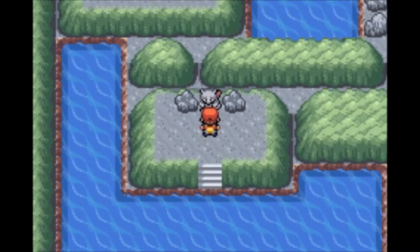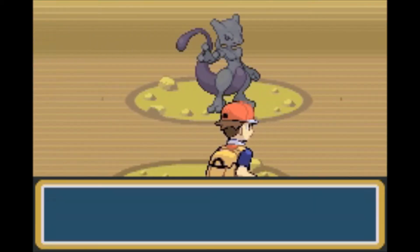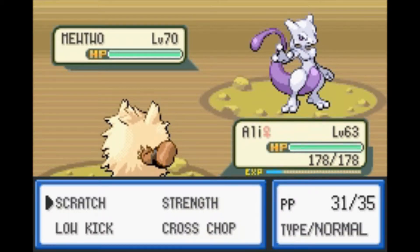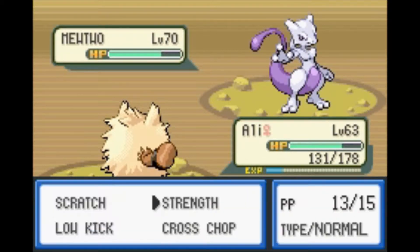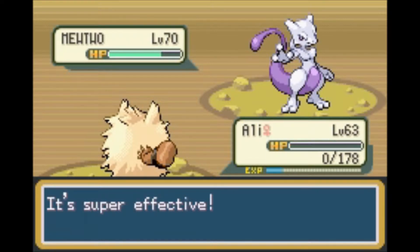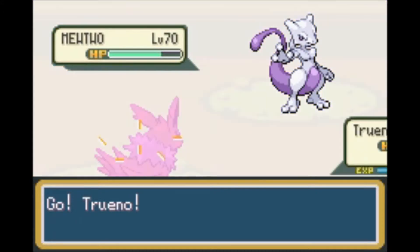Let me save real quick. Let's battle Mewtwo — even though I said Mew. Now, Mewtwo is one of the hardest Pokémon to catch in this game. Let me just bring its health down. Then my plan is to paralyze it with Thunder Wave. And of course, there goes Ali. Let's switch out and use Thunder Wave, paralyze it, and then bring its health down.